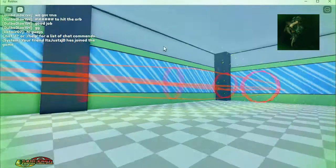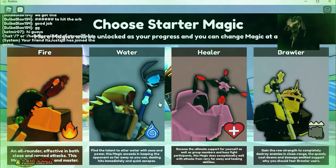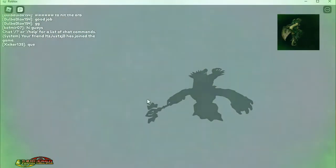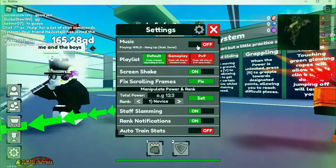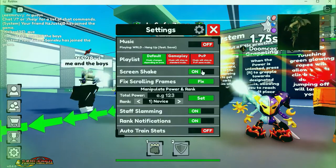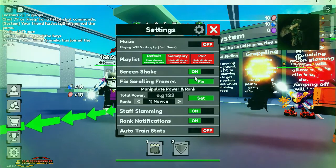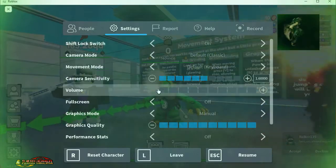I'm starting it muted because with the music and everything I can't do much with the settings until I get into the game. I'm going with Brawler as always — that's what I started with when I first played and I like the idea of being able to bomb-hammer. Now that I'm in here, this is your settings screen. If you're brand new, you can turn the music off, adjust your screen shake, and there's fix rolling and manipulate power staff slamming options you'll learn as you go. I like having music off and screen shake off.